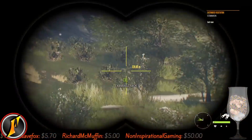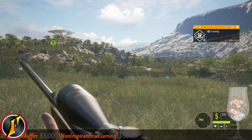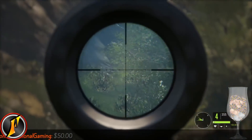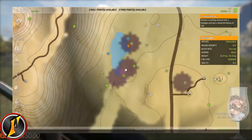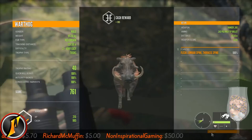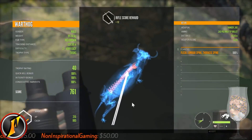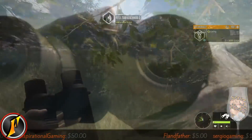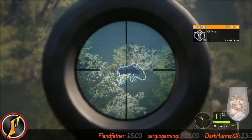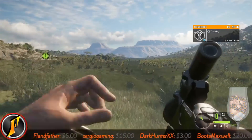Did I get it? Sure did - smoked him. 761 - lumbar spine and thoracic spine. I don't know how, but sure. 266 meters. Dead - 873, not bad at 256 meters. Decent looking wildebeest as well.